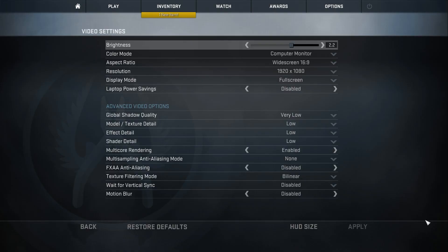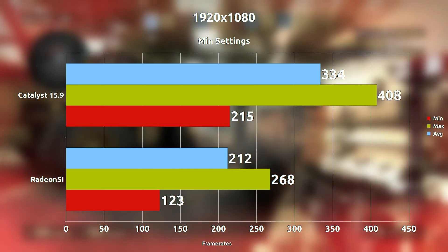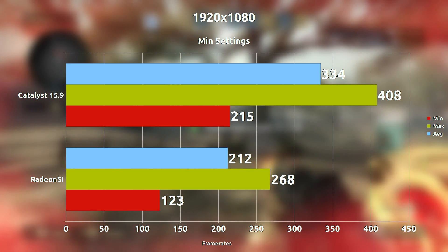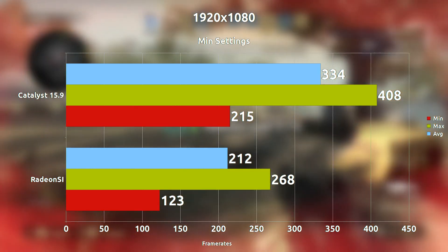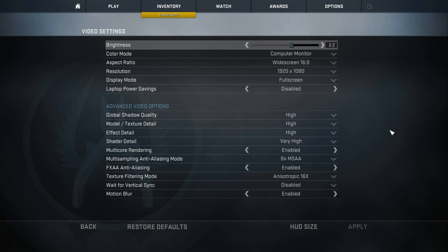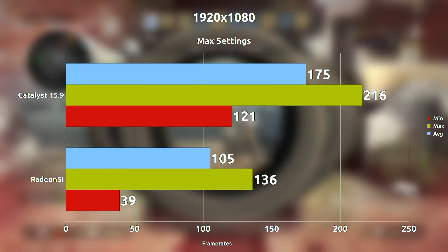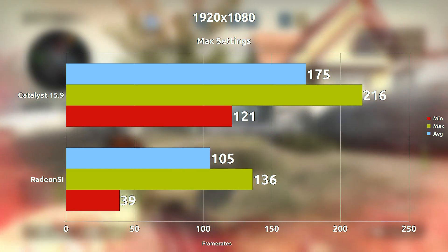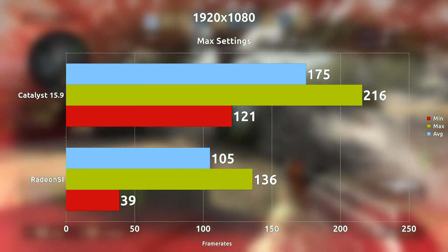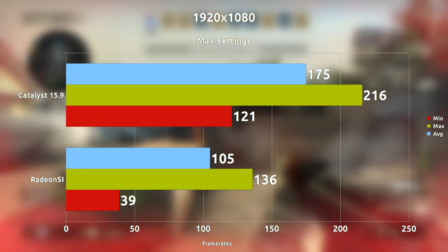At 1080p minimum settings we see about 122 frames per second difference, once again with the Catalyst 15.9 drivers edging out over the Radeon SI drivers. Lastly, maxing it out at 1080p, we are seeing only about 70 frames per second difference, but nonetheless Catalyst 15.9 is once again leading over the Radeon SI open source drivers — pretty big differences overall.